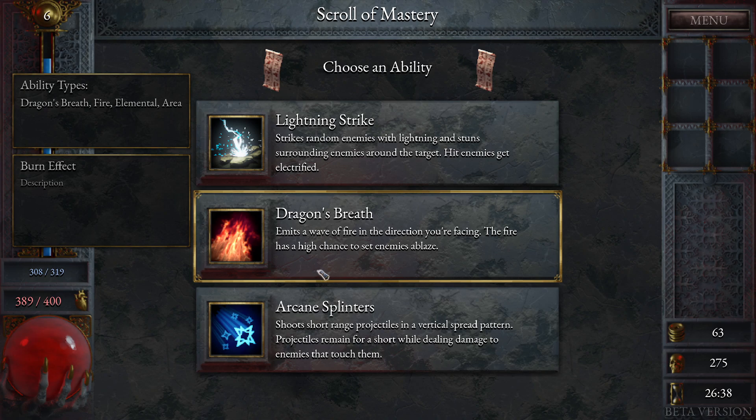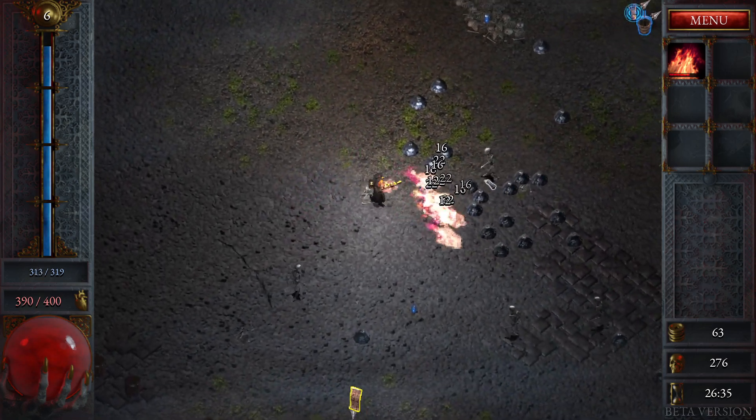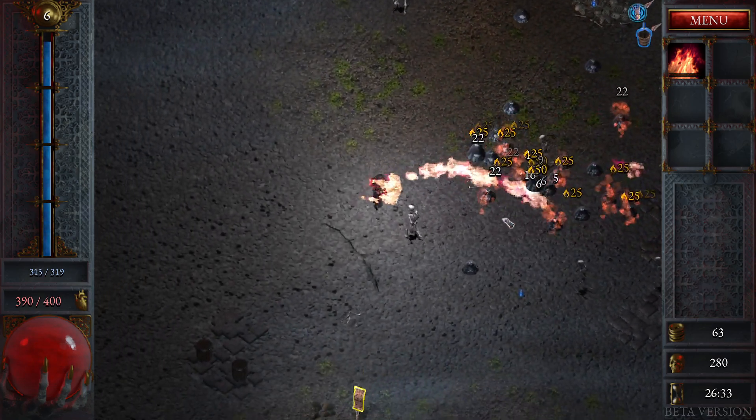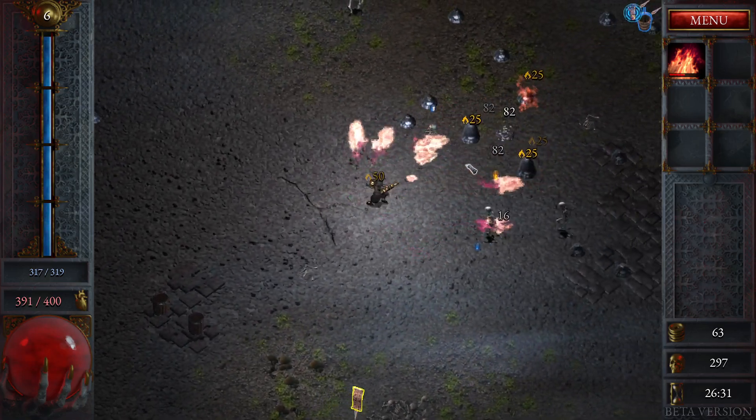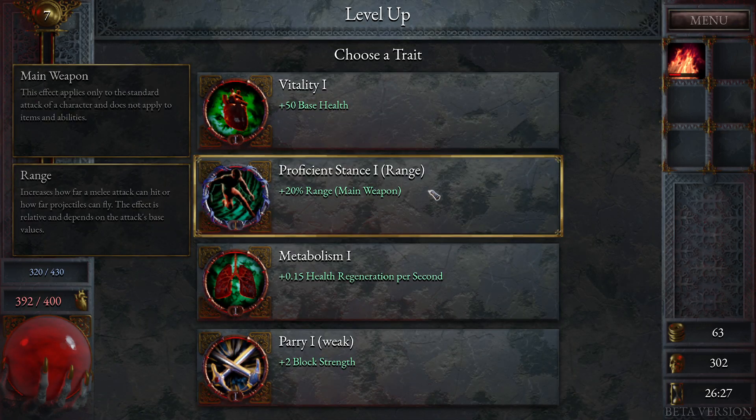Dragon wave — I haven't seen that one before. Emits a wave of fire in the direction you're facing; the fire has a high chance to set enemies ablaze. This just seems like what this character would do — it's all about the flame. More flame. And it's cone-facing, so it gives me a bit more off-angle shots compared to the more directed shots I currently have.